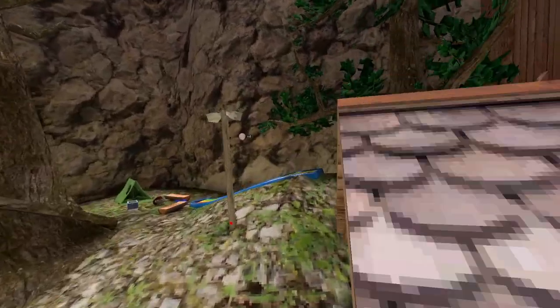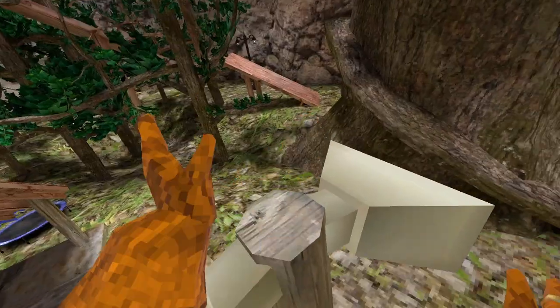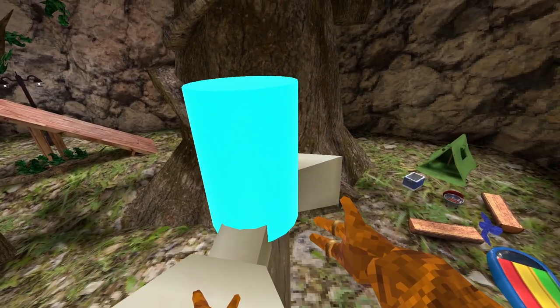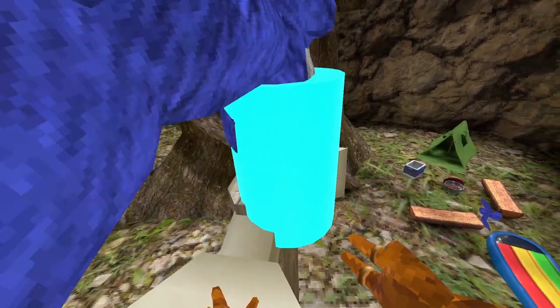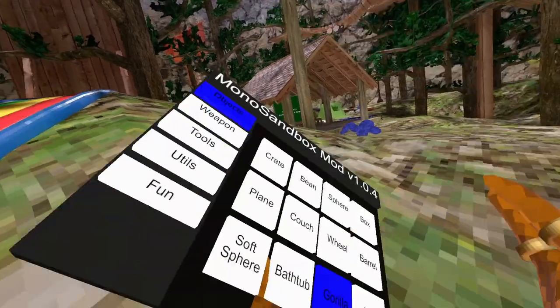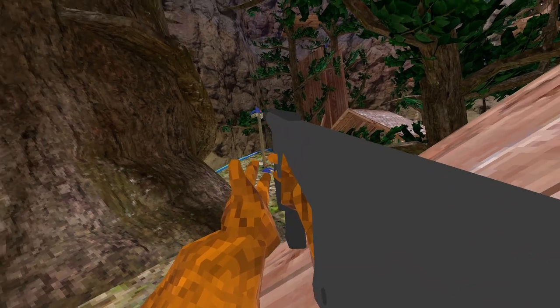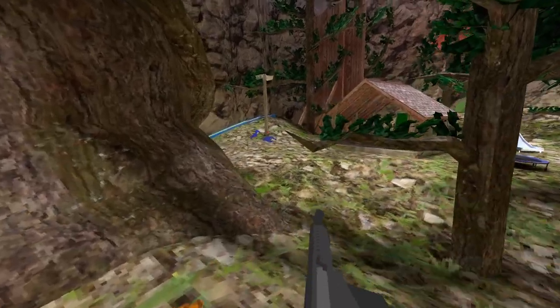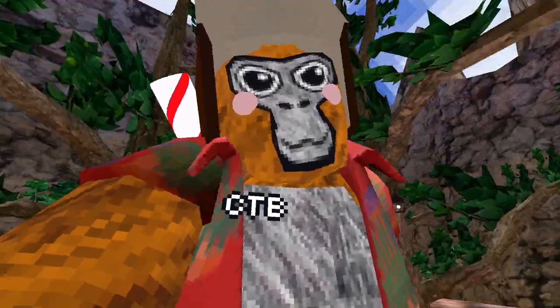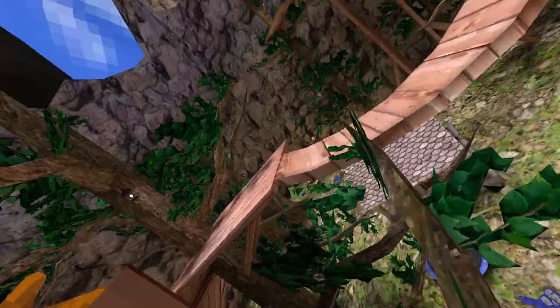Okay, so what we're gonna do is put our little gorilla guy on top of this and then use the sniper to snipe him. Please stay there... okay he's staying there. We're gonna get a sniper. We got him!